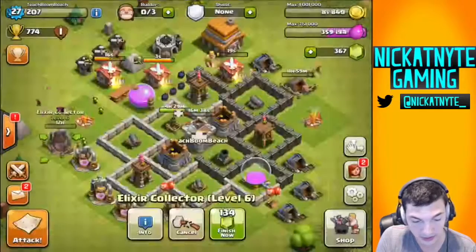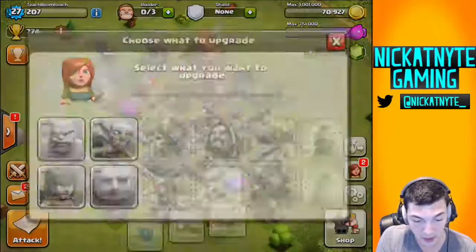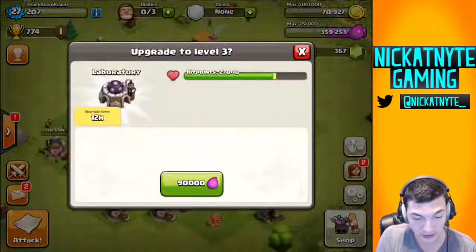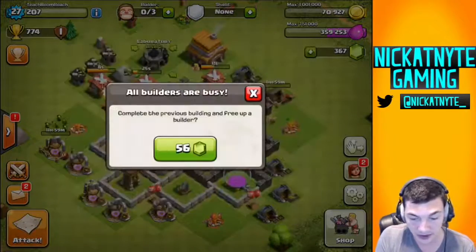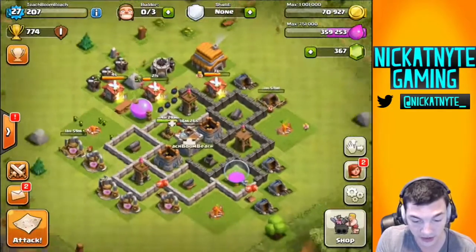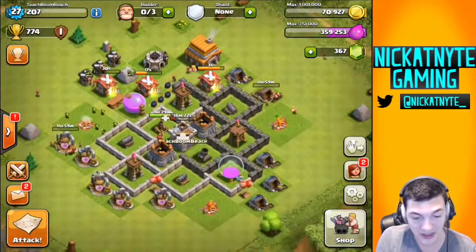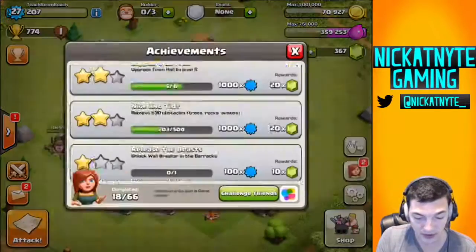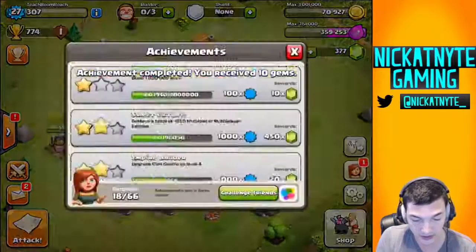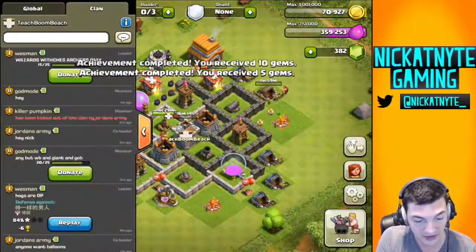All I've really been upgrading has been gold mines and pumps — bringing them up to level 6 or 7. And then in my laboratory I need to go to level 3. I've been saving up gems legitimately from clearing trees — I haven't bought anything on this account. It's kind of nice. I'm gonna see if I can get the fourth builder for free. I like how the achievements scroll down. I don't know if I've gotten an achievement since that update.